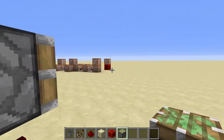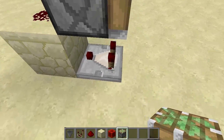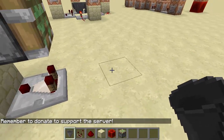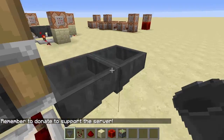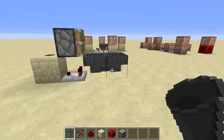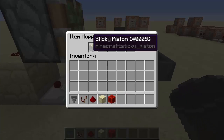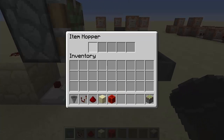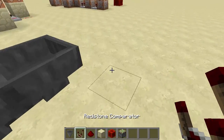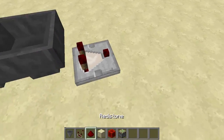Get the piston to face opposite to the comparator, then place a hopper down. Make sure there are two hoppers facing into each other — when you put an item in, it will just keep transporting back and forth between them.